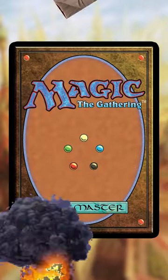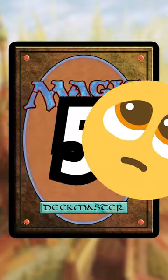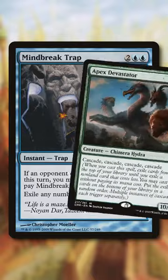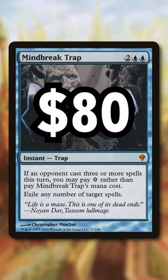Some card prices are skyrocketing right now, and these are five that could really use a reprint. Number 1: Mindbreak Trap. This is used in CEDH, but I could see it used in Casual Commander with all the Plot, Impulse Draw, and Cascade running around. But at $80, this is not accessible to your average player.